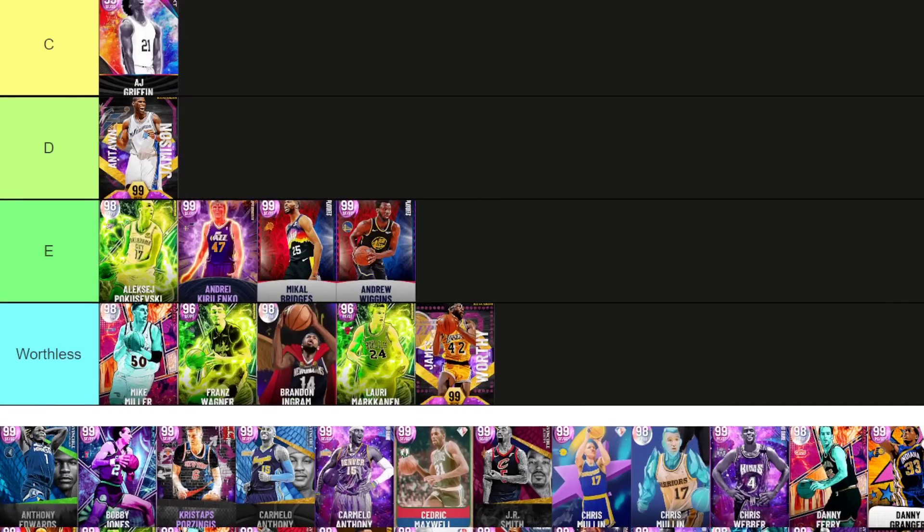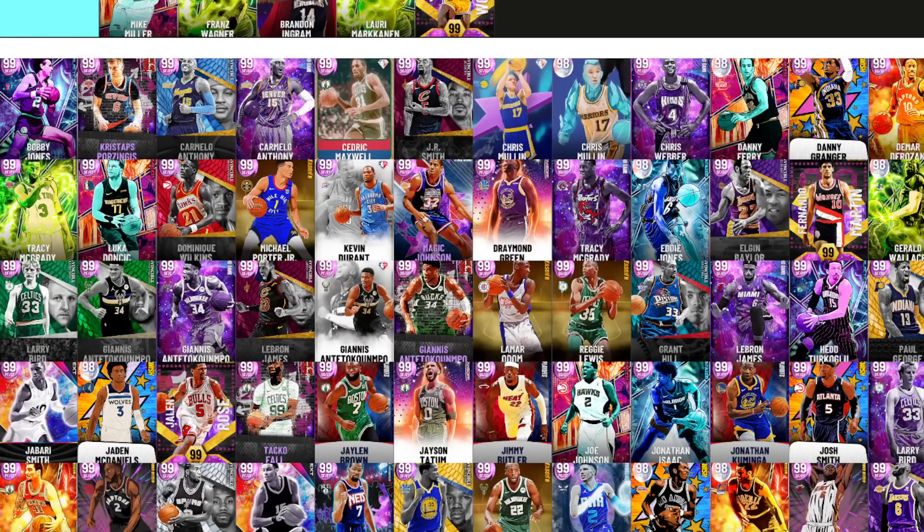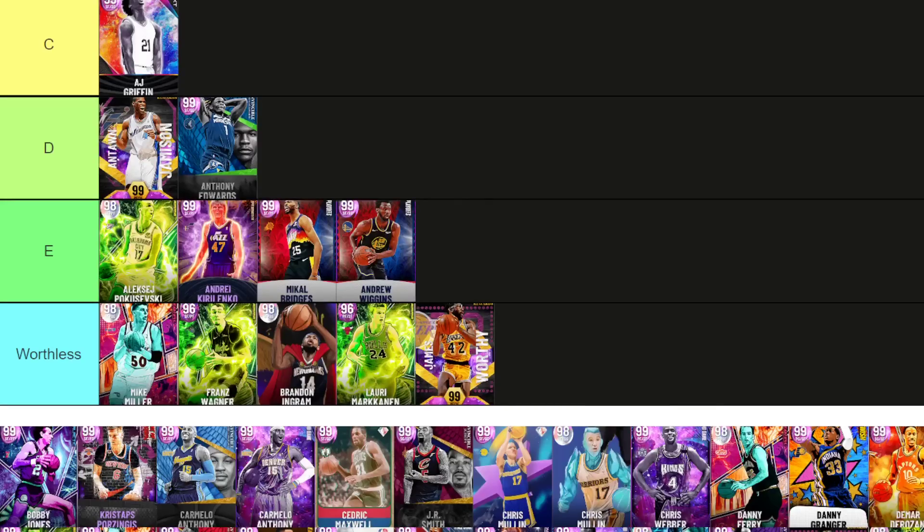Michael Jordan — I've got to go A tier for Jordan. Edwards goes D. Jordan is quite small, you don't want to play him at small forward. He's still insanely good there if you need to, but Anthony Edwards is just too little and his release is too slow.